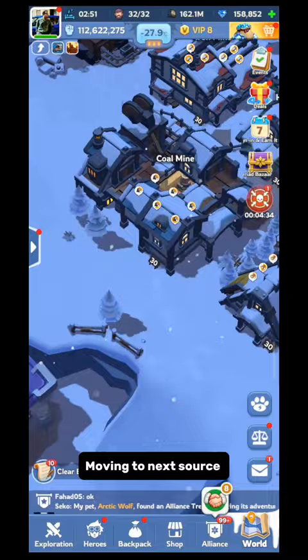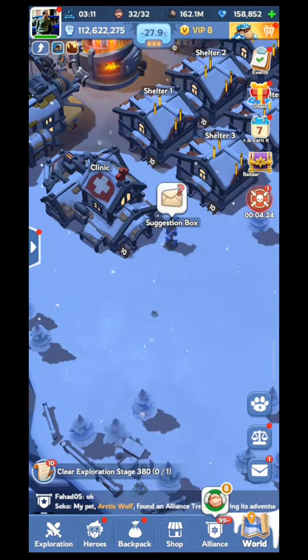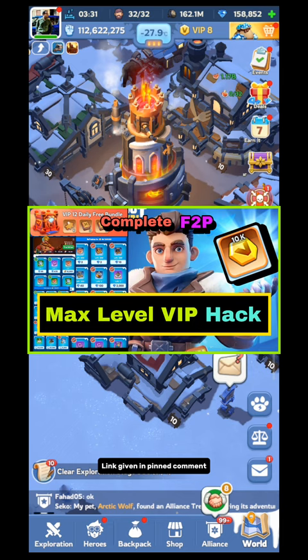Source 8: VIP Daily Free Bundle. In each level, you will get a specific type and amount of shards from the VIP daily free bundle. But to get the bundle, you have to activate the VIP. I have already made a guide on VIP — if you have not watched it, check it. Link is given in the pinned comment.